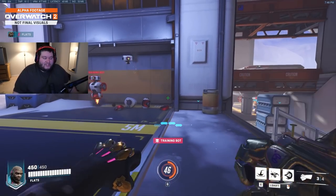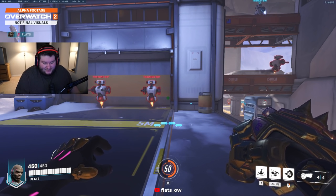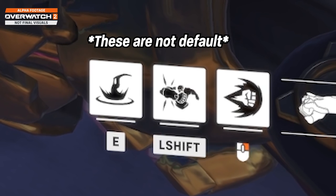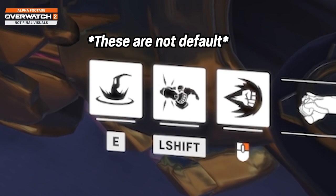In my opinion, from what I've been testing with a lot of these new reworks and heroes, they're trying not only to make heroes fun, but fun to play against, which is a big W. Now let's talk about the two big ones. His E and his shift are actually changed on the Alpha — his block was his E and his slam was his shift.